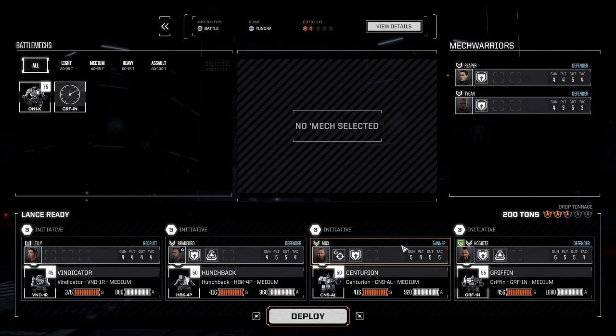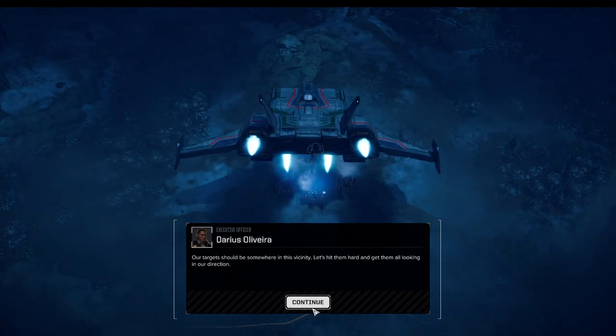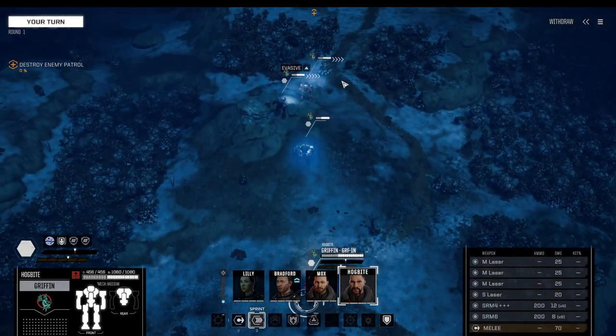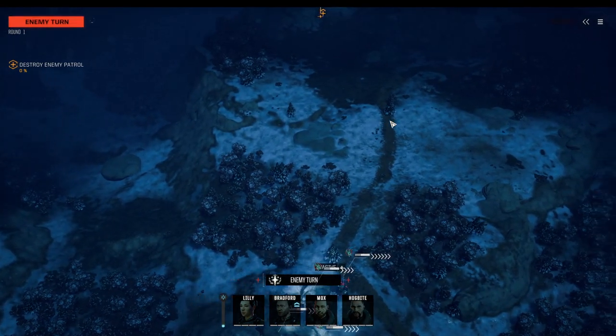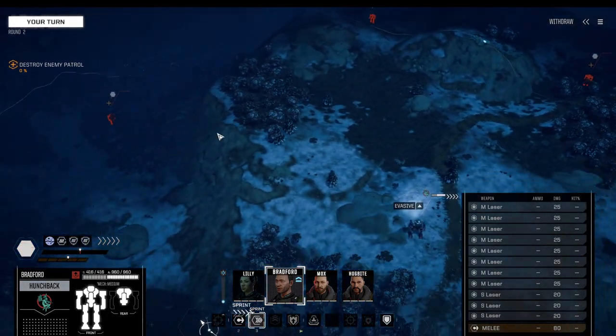We're deploying our standard team: Lilly, Bradford, Mox, and Hogbite. I should have used our new heavy mech — that's coming in the second mission. We're just rushing through two missions quickly and then we're ready for the flashpoint. We're not engaging on missions above our pay grade, engaging a little bit below. Time to deploy. In the last mission we got ourselves a nice heavy mech, finally breaking into that heavy mech tier with the Orion. Our medium mechs should be plenty for now. Destroy enemy patrol — it might be a trap.